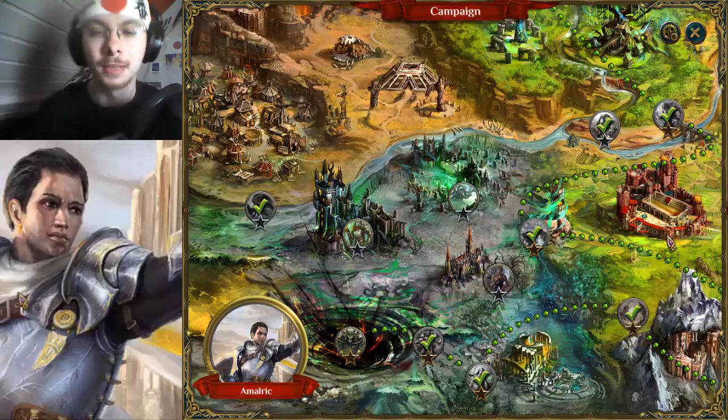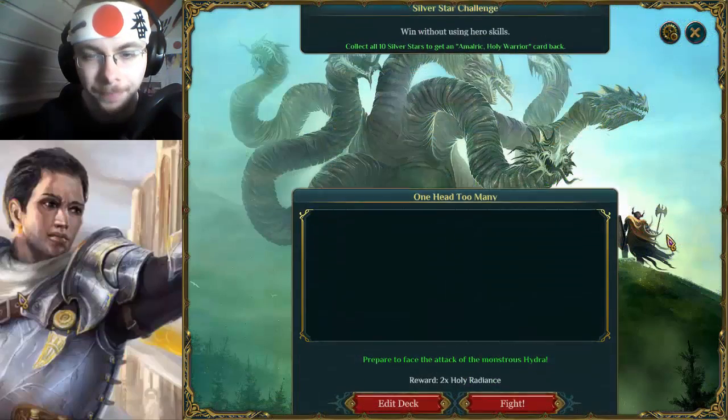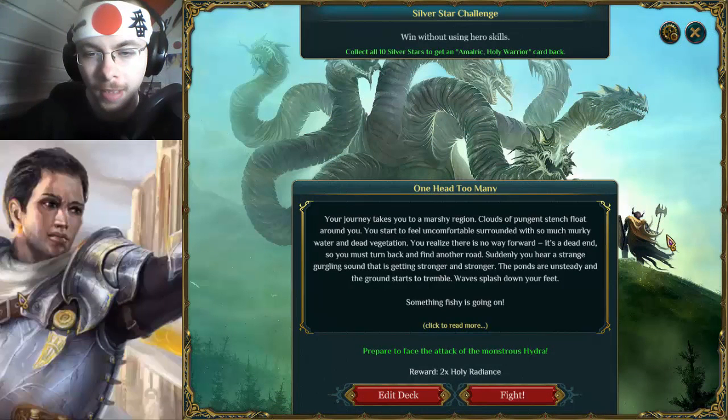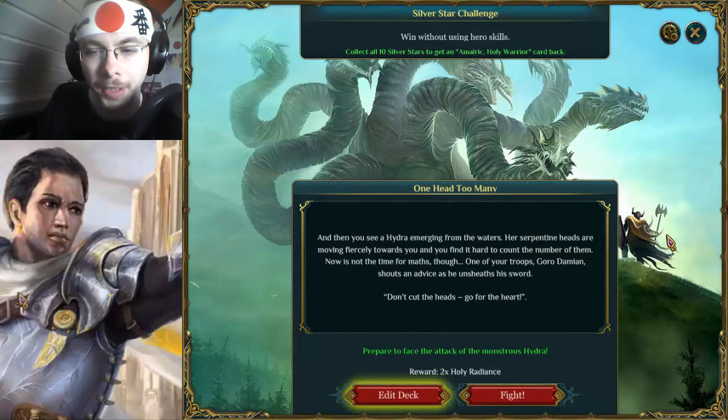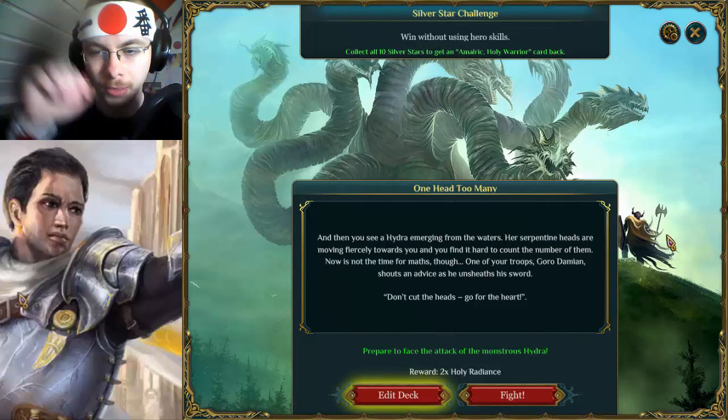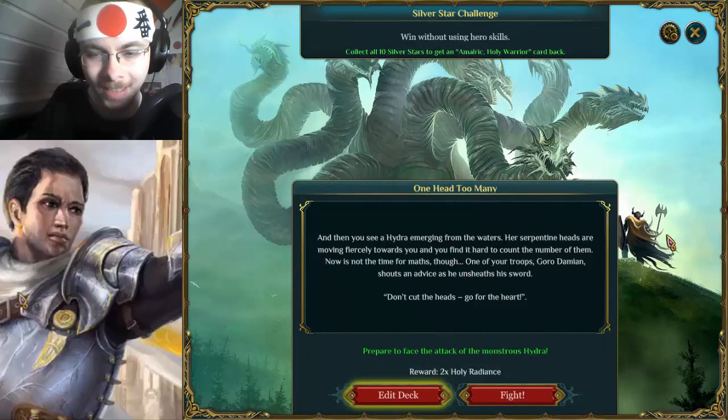Gameplay logic — no idea, but it's a one-speed so it can't be too bad. Let's take a look at that actually. 'One Head Too Many: your journey takes you to a marshy region. Clouds of pungent stench float around you. You start to feel uncomfortable, surrounded with so much murky water and dead vegetation. You realize there is no way forward — it's a dead end. So you must turn back and find another road. Suddenly you hear a strange gurgling sound that is getting stronger and stronger. The ponds are unsteady and the ground starts to tremble; waves splash down at your feet. Something fishy is going on. And then you see a Hydra emerging from the waters — her serpentine heads are moving fiercely towards you and you find it hard to count the number of them. Now it's not the time for math though. One of your troops, Goro Damien, shouts advice as he unsheathes his sword: don't cut the heads, go for the heart.'